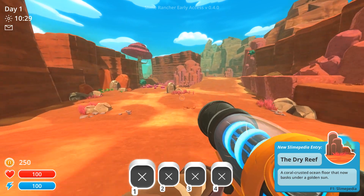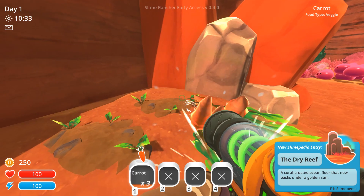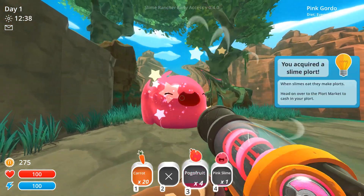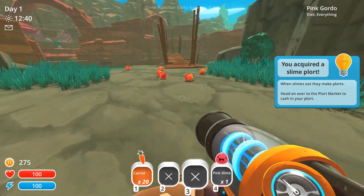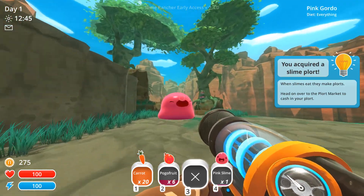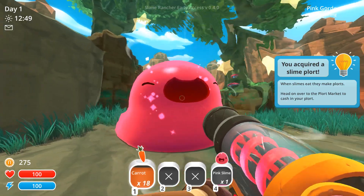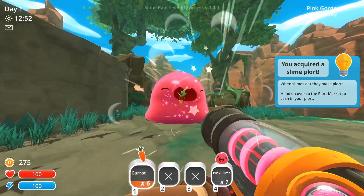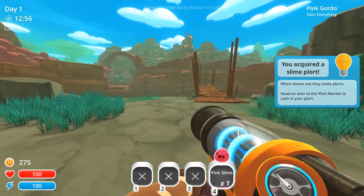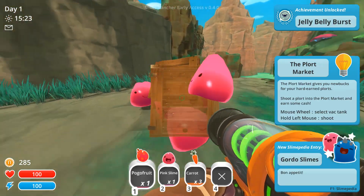The coral crushed ocean floor that now basks under the golden sun. He's got a key and we need to get that key. Get fat! Give me the key! His eye — he'll get so big, his eyes will get all cross-eyed, and he'll burst and give us a key. I don't think he eats carrots. Oh, I think he might be getting bigger. He's gonna blow! We got it.